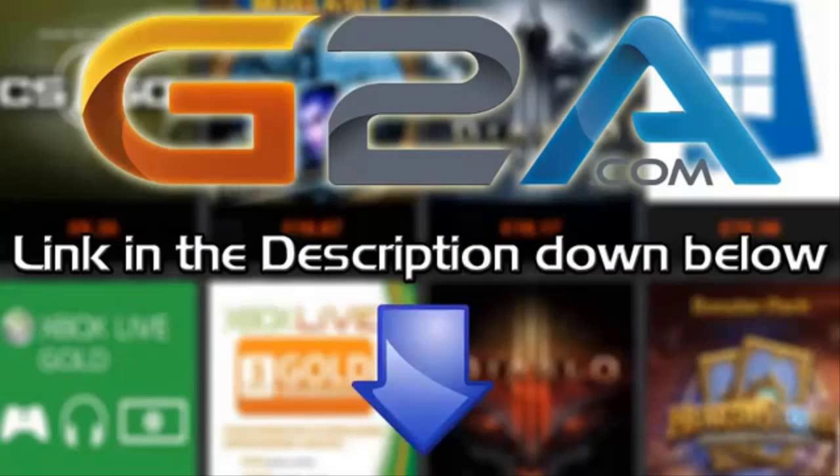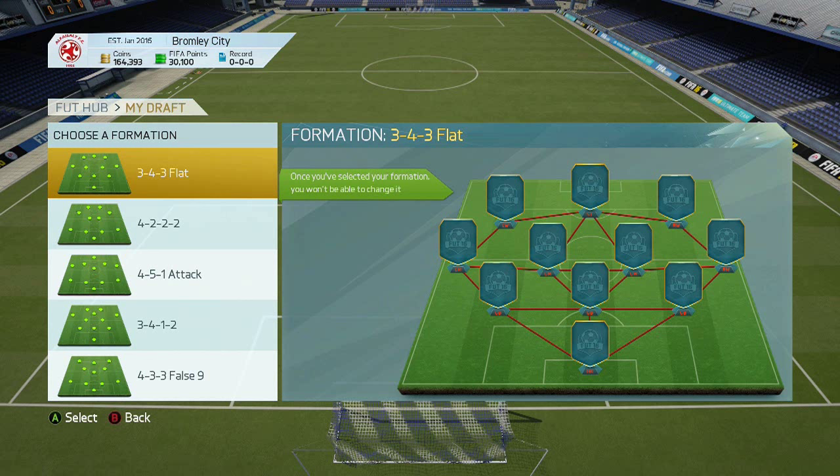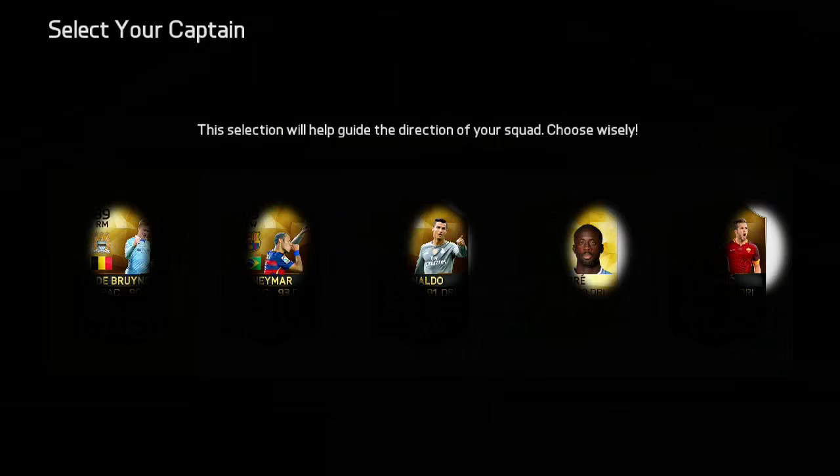If you want cheap Microsoft points and game codes check out G2A.com, links in the description below. Hey guys, it's Malvin the Seven here and today I'm bringing you a FUT Draft.